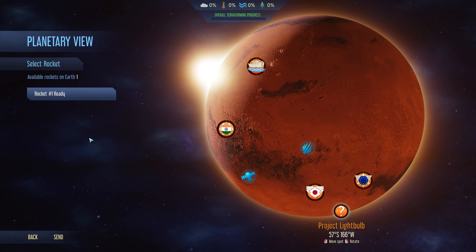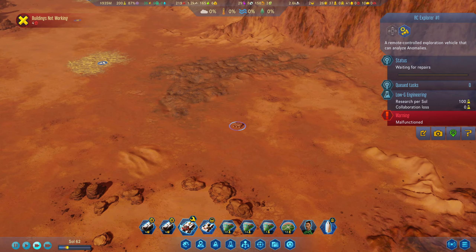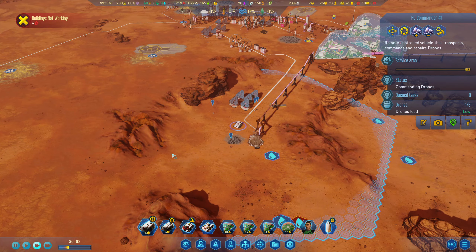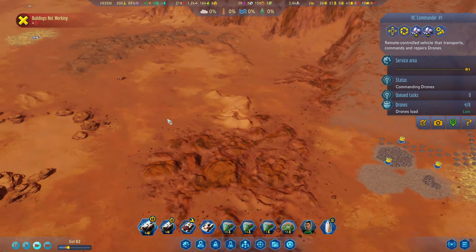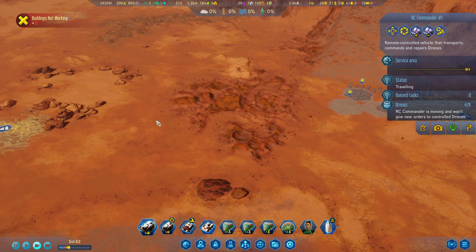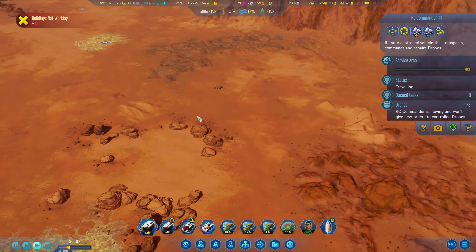Our Explorer got hit by a dust devil. That is a shame. We're going to have to move it — can we get a drone out there to repair it? The only thing we can do right now is get it repaired and sent back.